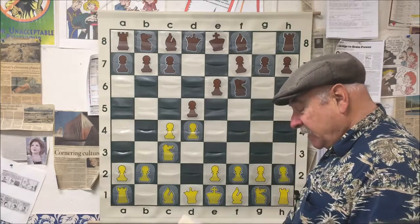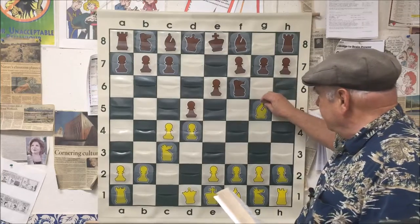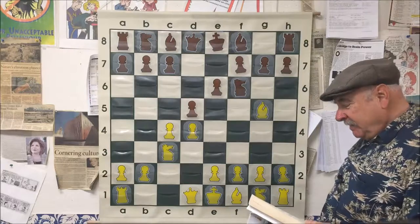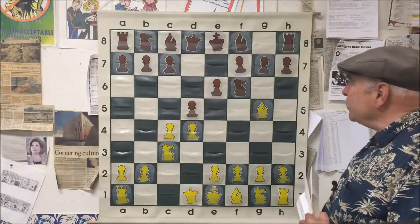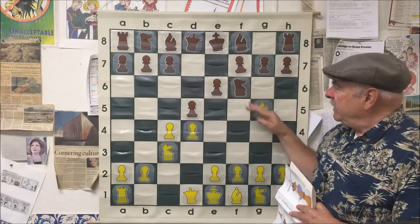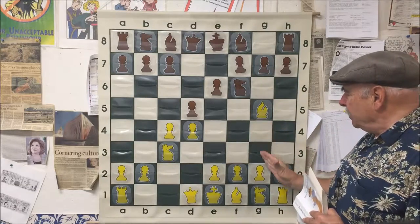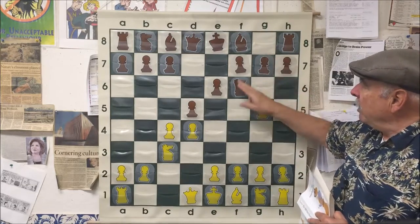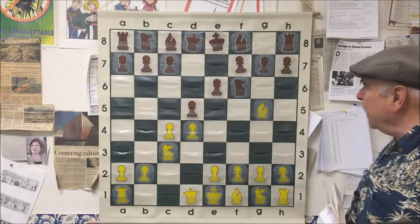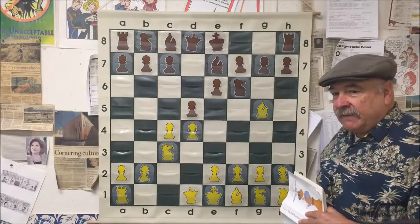So we have Knight F6 for black, and immediately white creates a pin on the black queen. Black doesn't want a pin. You could just move the queen away off the pin, but then the bishop would take, the pawn would have to take, and there's no protection left when the king castles along the G-file. The king would be sort of open season on the G-file, so it's not a good idea. So black played Bishop to E7 — very nice.